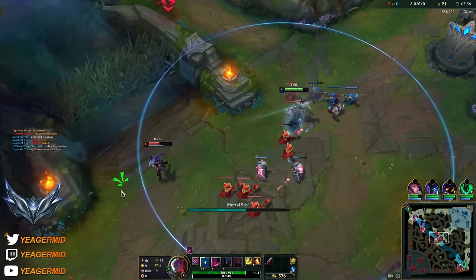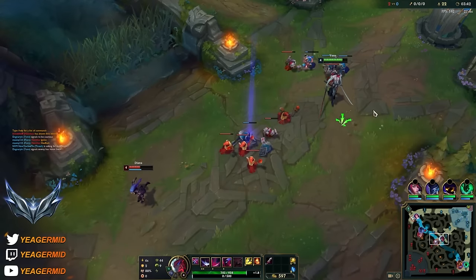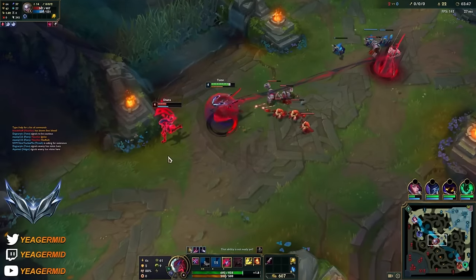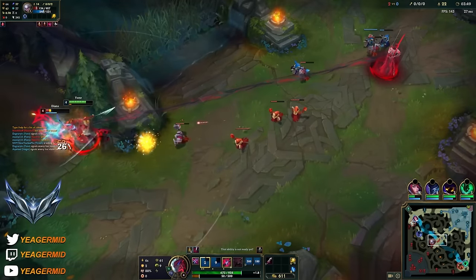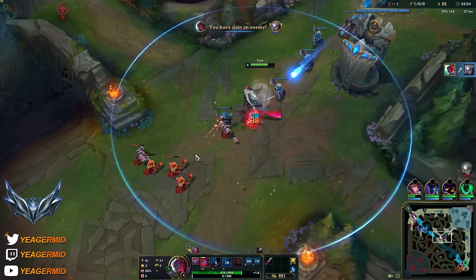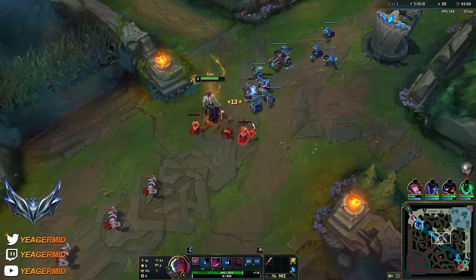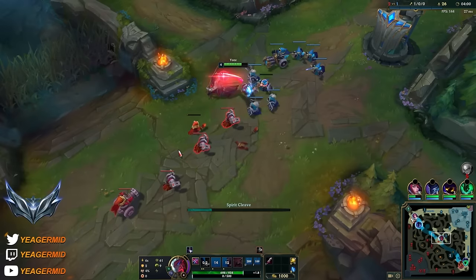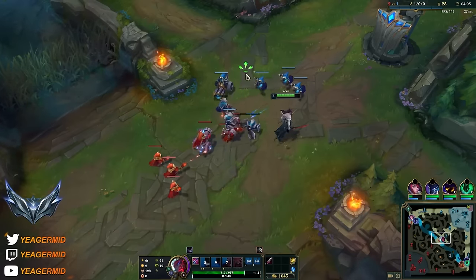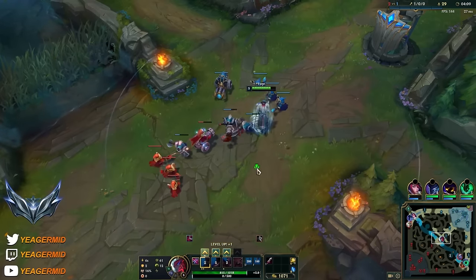There's a ward right here - be sure to ping it since you're getting some gold. Then we just keep the wave here for a little bit. If she walks up then she's gonna take trades to the face. There we go - you can see it's way easier to punish people when you do it like that. So when you push in the wave the first couple of waves, let the other ones push towards you. Set up a good freeze at your side of the lane, and then when they will step up to farm, that is when you punish.